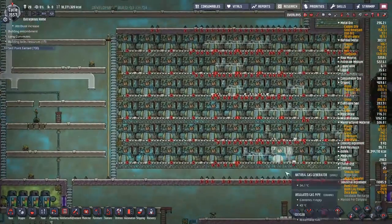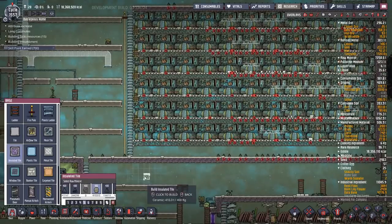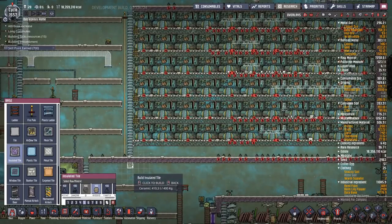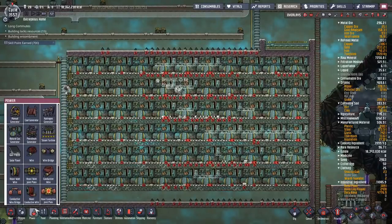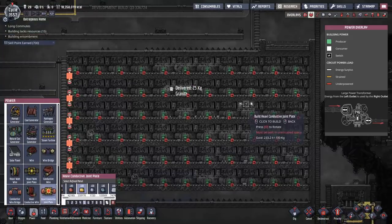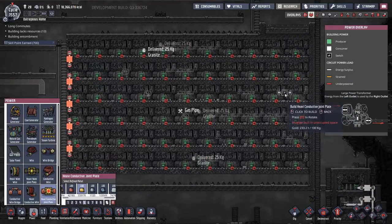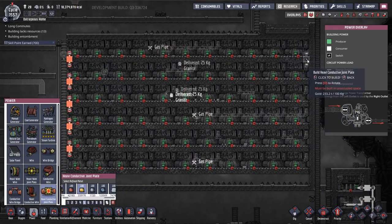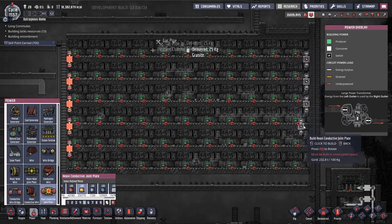A couple of things I forgot to do: I need to put in a little water pit down here to collect the polluted water that falls out, and I need to do the whole power grid. I've got to get this top row and this bottom row into the same power grid, so I'm putting in a few conductive joint plates to help with that.